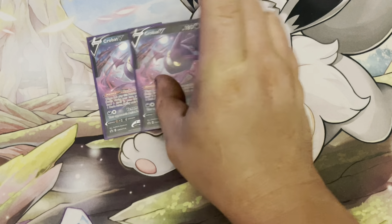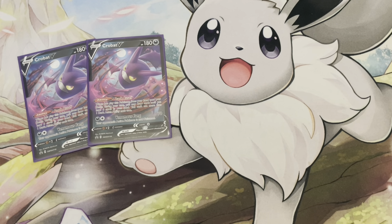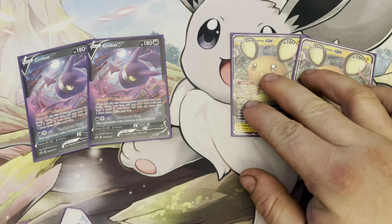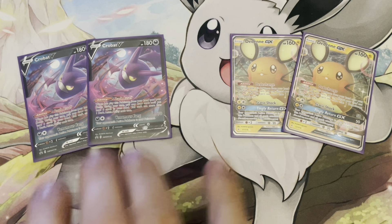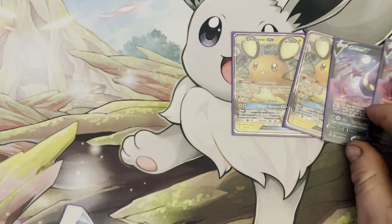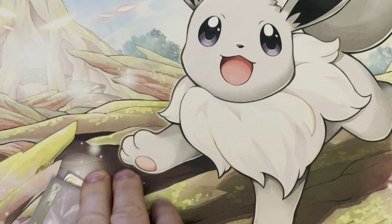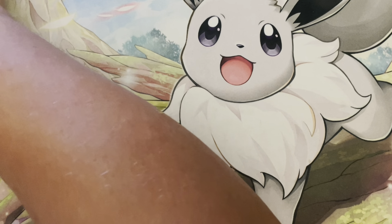For draw Pokémon, we have two Crobat V for its Dark Asset ability, and two Dedenne GX, where we can use Dedechange — discard our hand and draw six. I like the two in combination. If you're able to get a Professor's Research off alongside both of those, that's six plus six plus nine — 21 cards drawn in one turn, which is incredible.